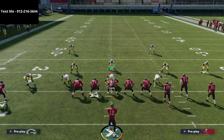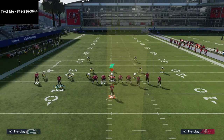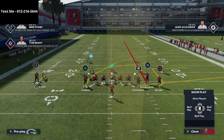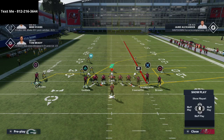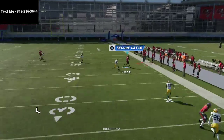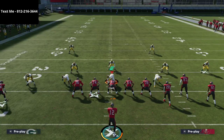If you motion Chris Godwin onto a crossing route and then motion to the right, you have a crossing route concept. You can streak Mike Evans and drag Gronk — this concept will absolutely kill man-to-man coverage over the top. That's a good read to keep in mind from this formation.